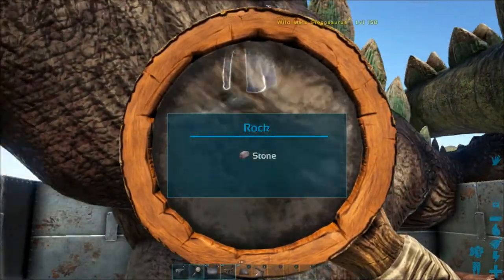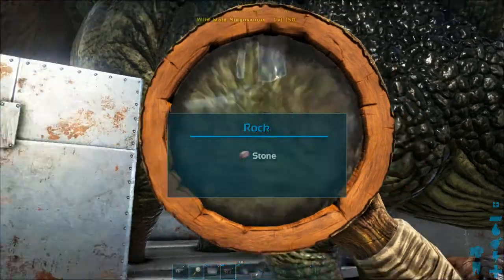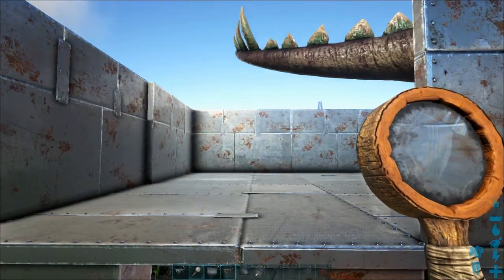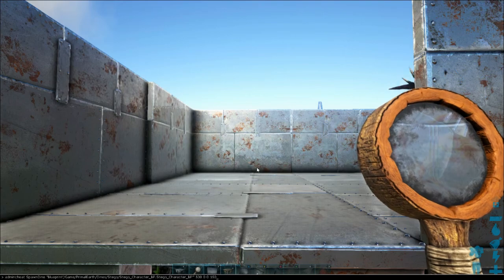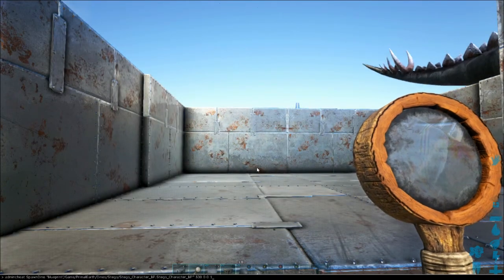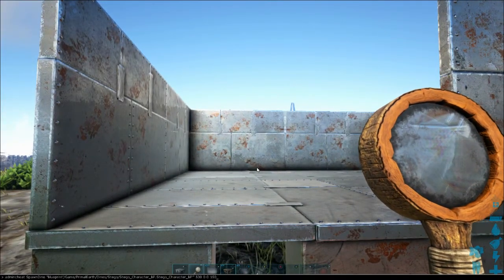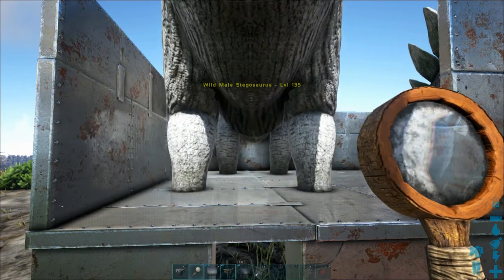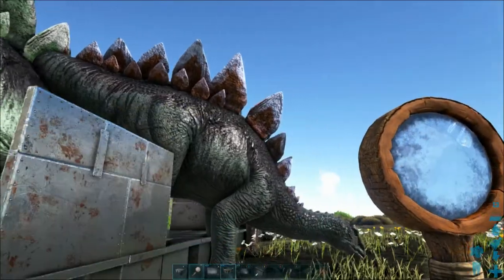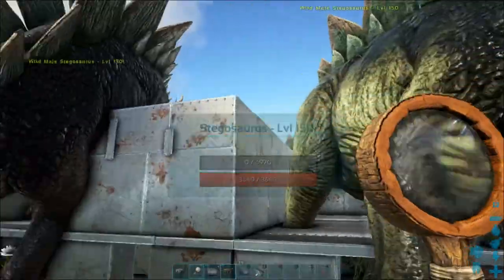So we've got two 150s: 3640 and 2800. It's spawning some lower ones too. Let's go for a 130, a 140, and a 135. This 135 has got 3100 health, the other has 3700, so the best one out of all of them is actually the 140.